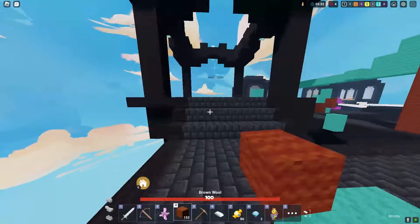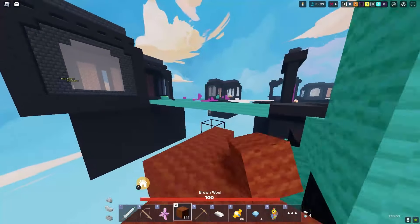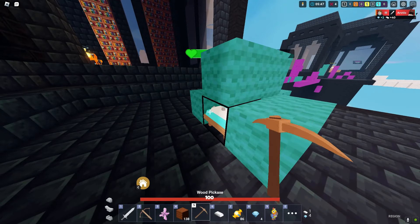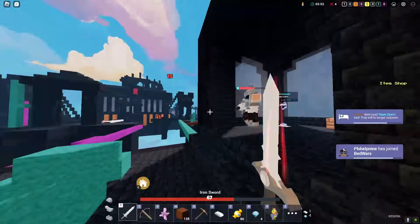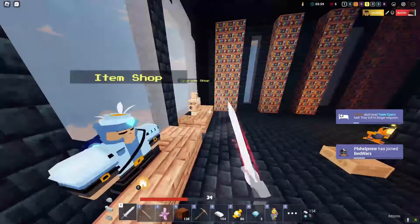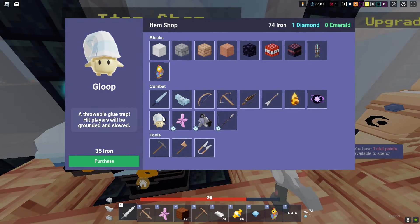Let's go for cyan team and break his bed — we have a crossbow and full iron. This should be a pretty easy kill. He just killed us! Cyan is about to respawn. We can kill him easily — he only has a stone sword. He didn't try to run, so that was just free. We have 86 candy — need to buy arrows and a gloop.